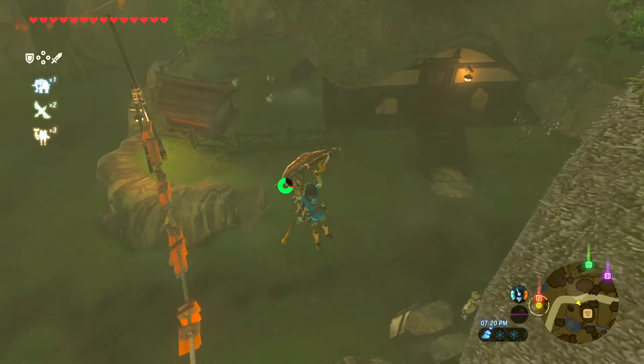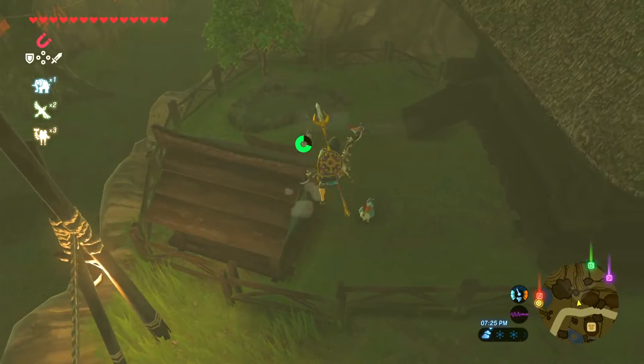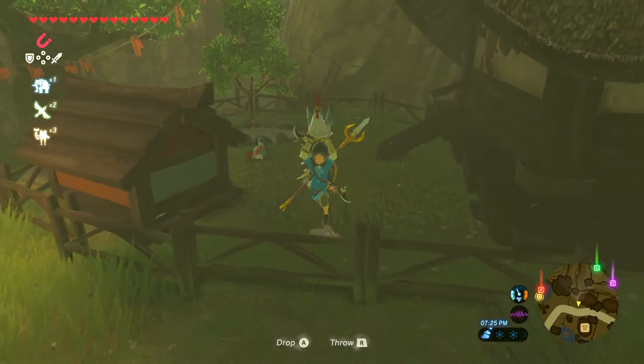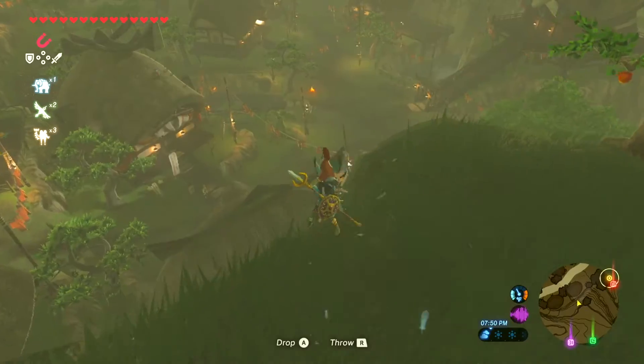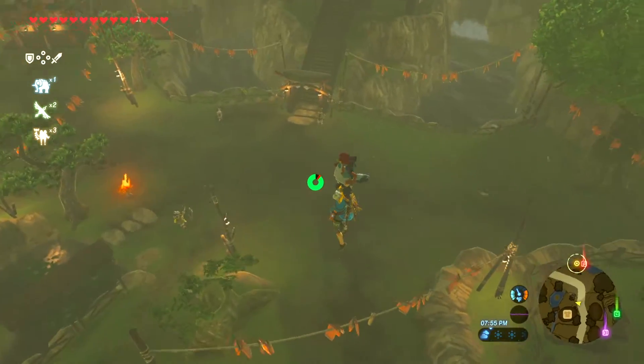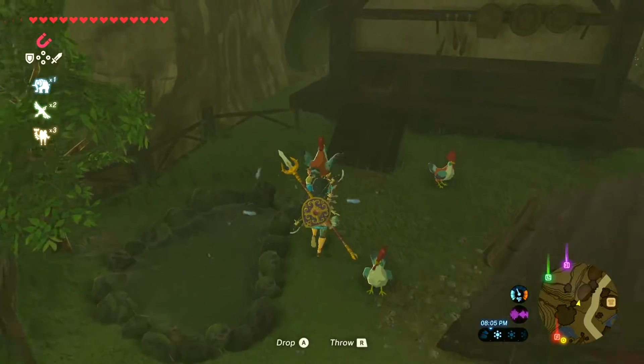First of all, I'm sure you knew this, you can fly with chickens — so if you pick one up and then run to the top of the mountain, you can just jump off and you'll be able to glide like you do on a paraglider. And just by the way, this video won't contain any spoilers — this is Kakariko Village that you discover soon after you start the game.